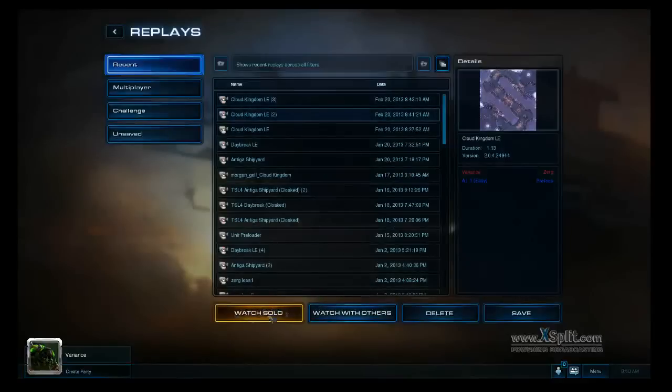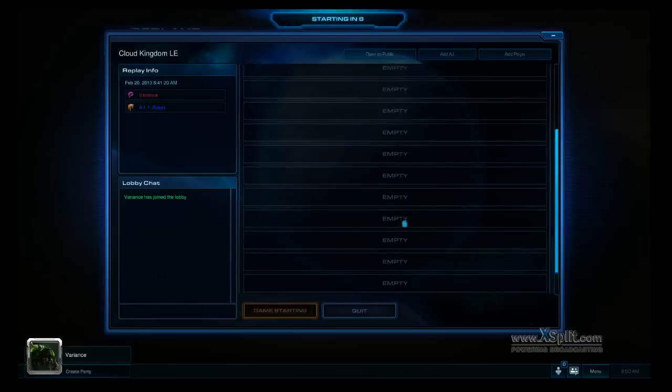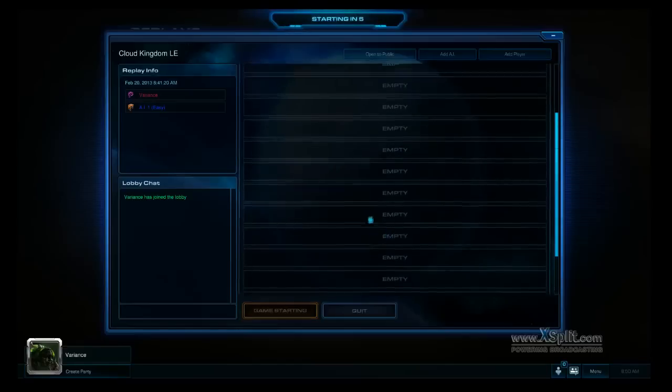Let's look at some replay features in this new patch. Before, you were only able to watch replays solo by yourself, but now you're actually able to invite other people to watch a replay with you. One person who is the leader of the replay controls how fast it goes, the speed, and which point in the replay to jump to. When you select 'watch with others,' it puts you in a lobby where you can invite your friends if they're online — it looks like it fits quite a number of people, maybe 16 in total.